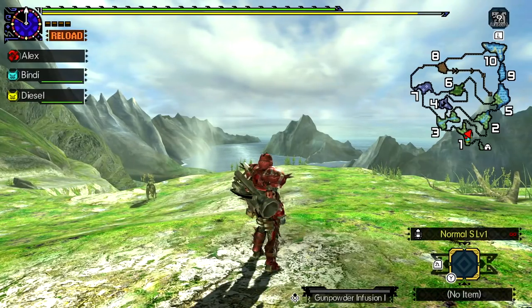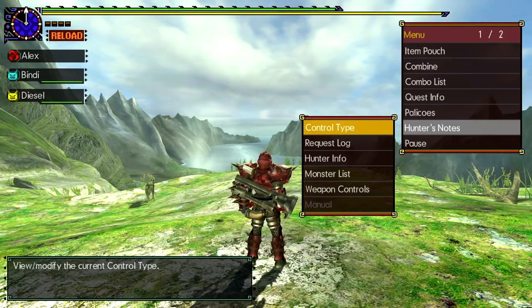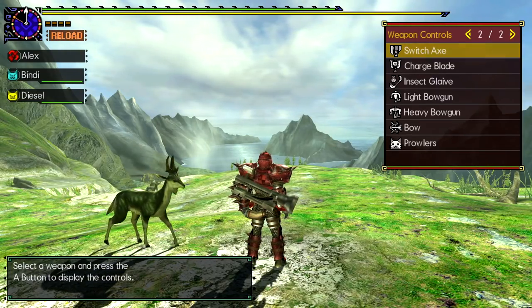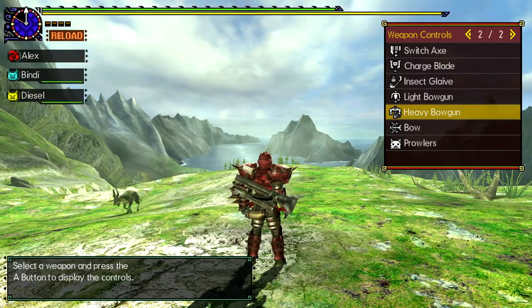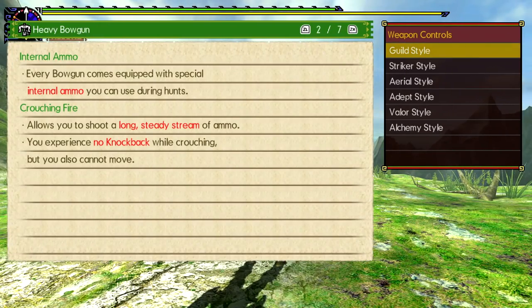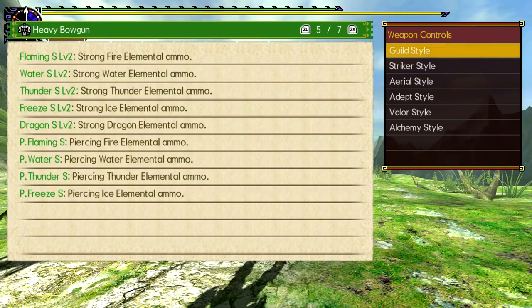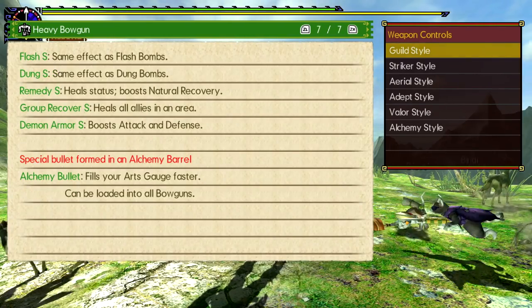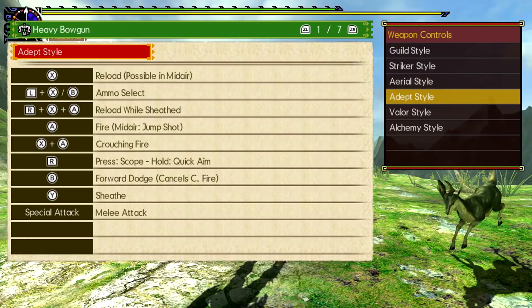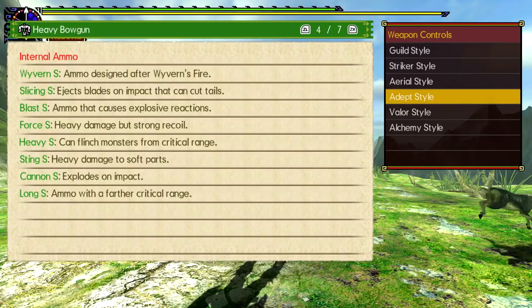No matter what weapon you're using, read the hunter's notes about the control scheme. Monster Hunter's controls have never been terribly intuitive, and there are so many things — like using X and A at the same time — that perform different moves you didn't know you had. It also lists combos, with individual entries for each different hunting style. Even if you think you know a weapon, have a look, and it will hopefully tell you something you didn't know. I learned some new things the other day, and I've been playing Monster Hunter for about five years.